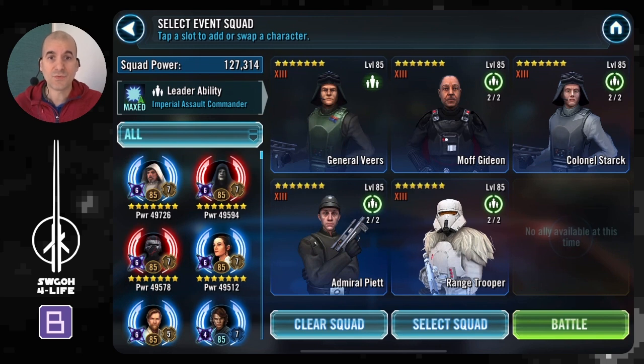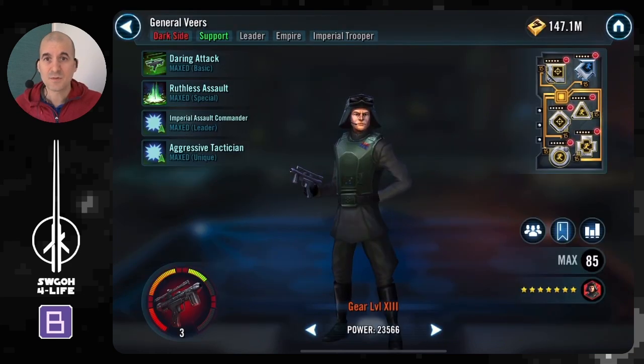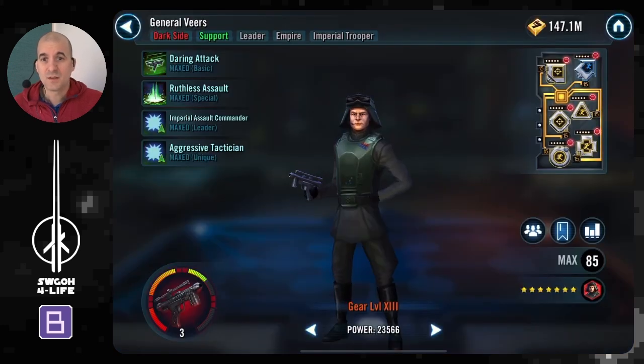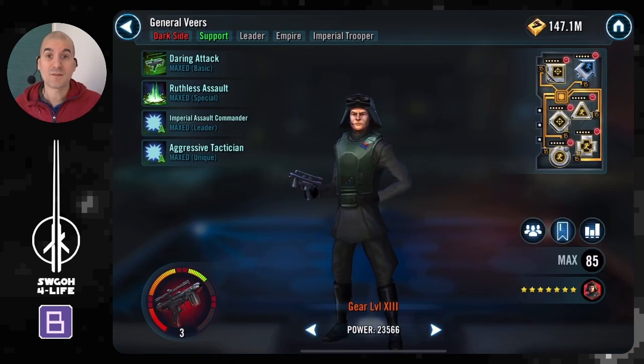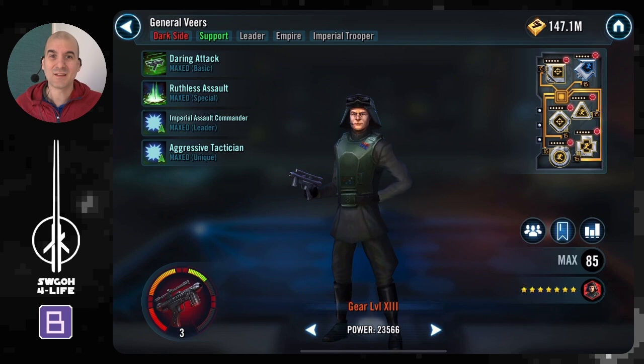Let me show you the trooper squad. You want Veers as lead for the whole turn meter train he has going on his lead, plus some extra speed for your guys. Most importantly, his unique is crucial: whenever you defeat an enemy all Imperial Troopers gain Offense Up. The feat requires gaining Offense Up 20 times — with five enemies, just by taking out those five enemies you will be gaining Offense Up 20 times from that unique alone, not counting the other sources of Offense Up on Imperial Troopers.